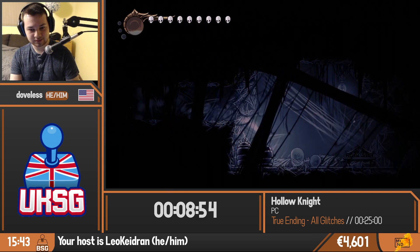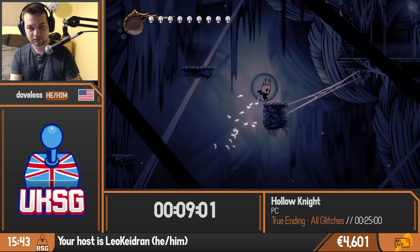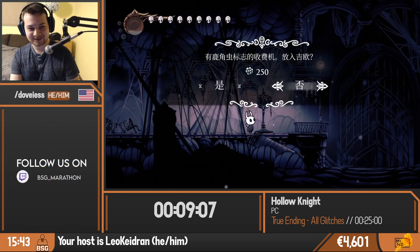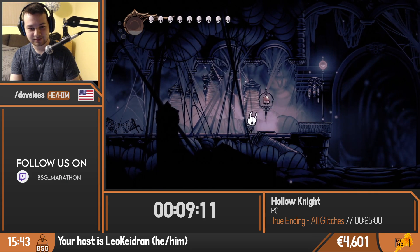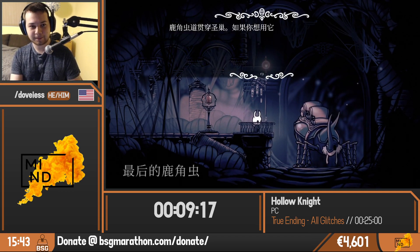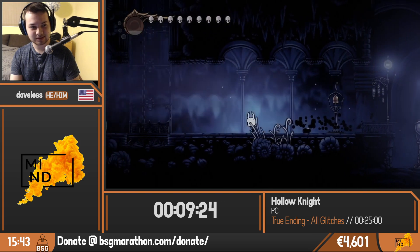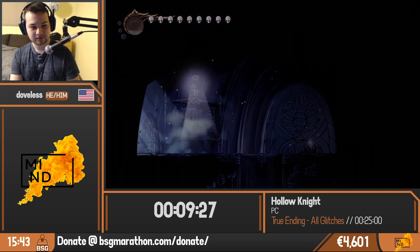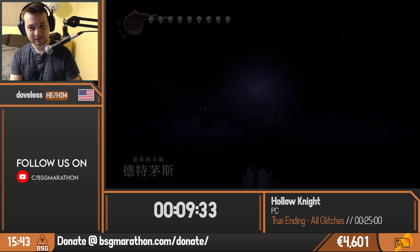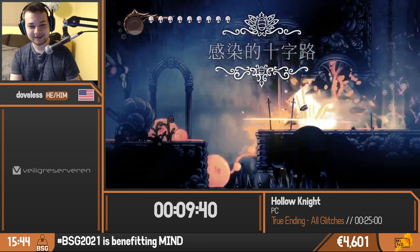For the person in chat saying this seems very busted — you would be absolutely correct. When we found Main Menu Storage on the older patch that didn't have Godhome, we were like, this is it, the most broken glitch in all of Hollow Knight. Then about six to eight months later, someone got it to work on current patch with Godmaster. It was just this whole new world because walking is inherently just horrible and slow, so having dash and Superdash from the start is a life saver. And placing a second Dream Gate here.